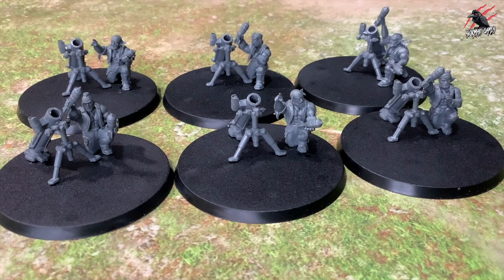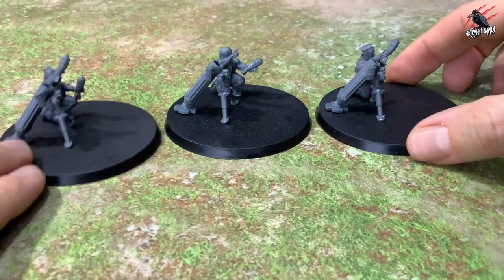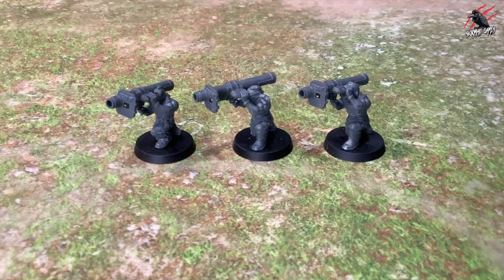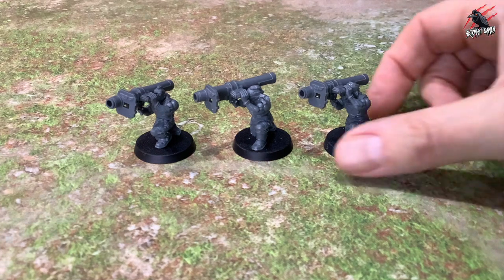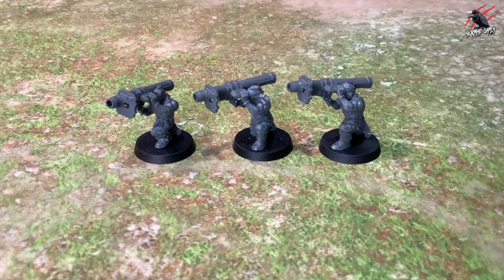I took all the mortars from both kits and made two Catachan mortar teams — I love the idea of heavy mortars in the jungle raining down on the enemy. I don't play competitively, it's just for the fun narrative aspect. Then I took three models and made missile launcher teams on 28mm bases — the idea is they'll go in the infantry squad, paired with one other trooper as part of the heavy weapons team. They won't be on 60mm bases but for playing at home it'll work just fine.